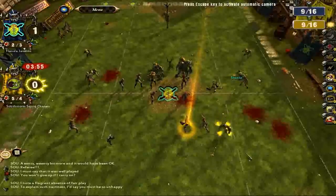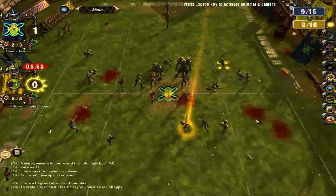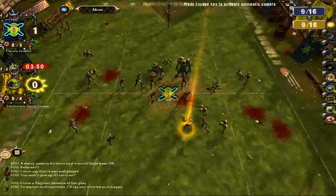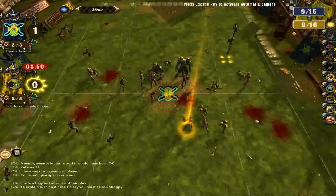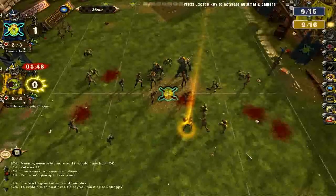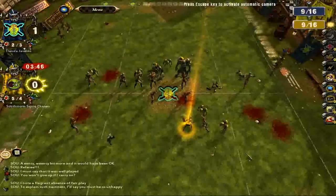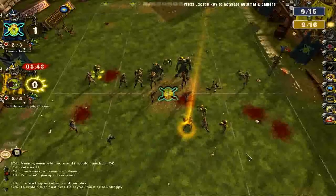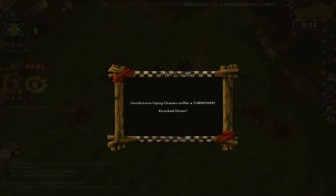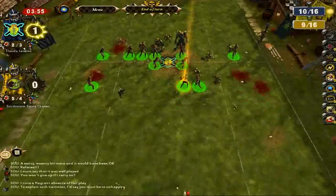That goblin just dodged a lot of tackle zones there — that was lucky. They're going to try it again and they got away with it too — that's incredible. To be fair, those guys have high agility and the stunty ability, which helps dodge tackle zones. But that is still a lot of tackle zones — quite risky. They kept on risking it and risking it — that was bound to happen eventually. The player right there got knocked down trying to escape from my blitzer's tackle zone.